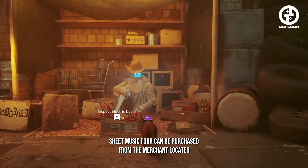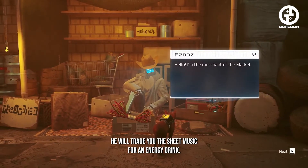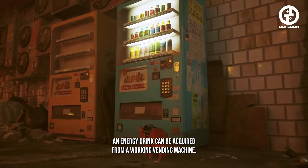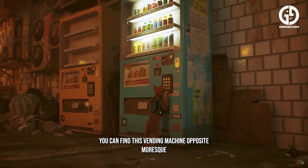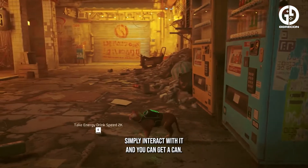Sheet music 4 can be purchased from the merchant located to the right of the guardian companion. He will trade you the sheet of music for an energy drink. An energy drink can be acquired from a working vending machine found opposite Morriskew. Simply interact with it and you can get a can.